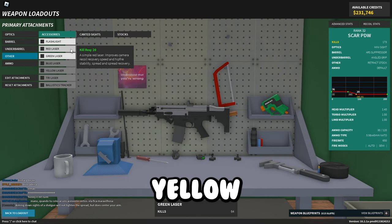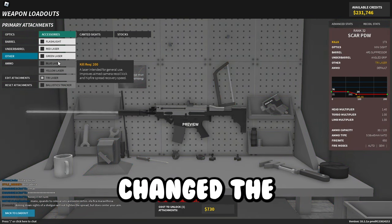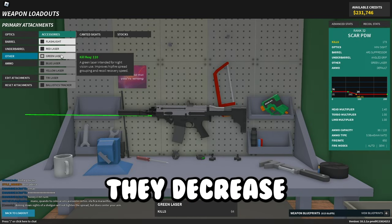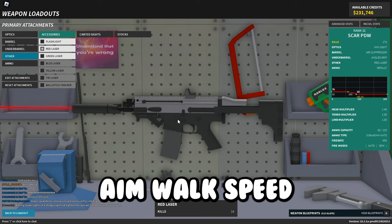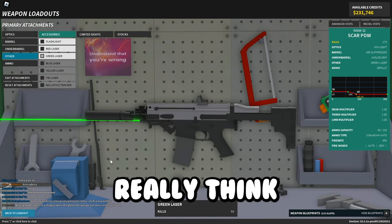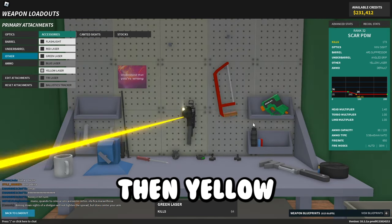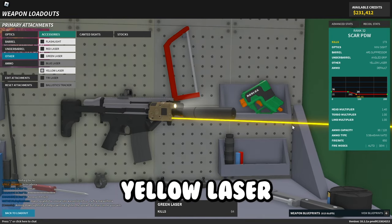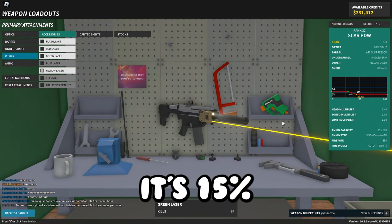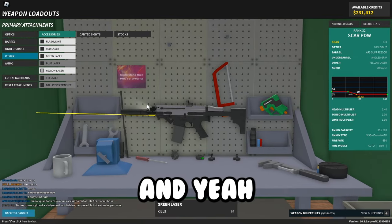The green, blue, yellow, and tri-laser all got changed — they all decrease aim walk speed to negative 5% and decrease aiming speed to negative 5%. Yellow laser specifically got a decreased dampening buff — now 15% when before it was 24%.